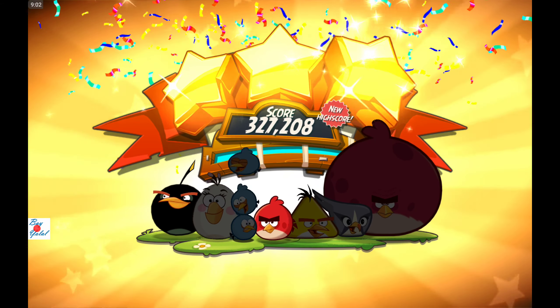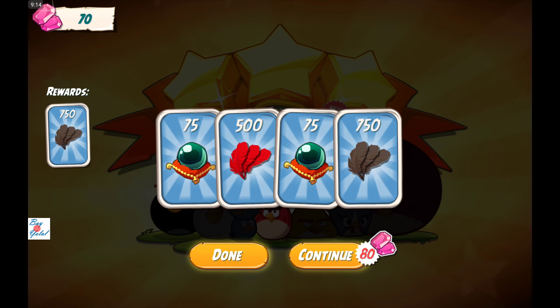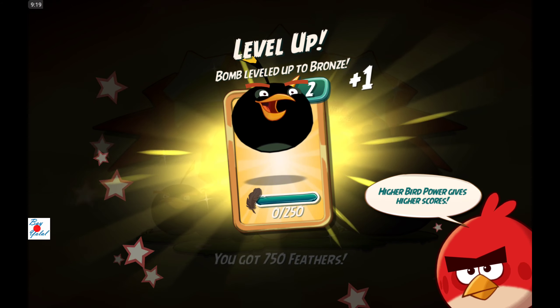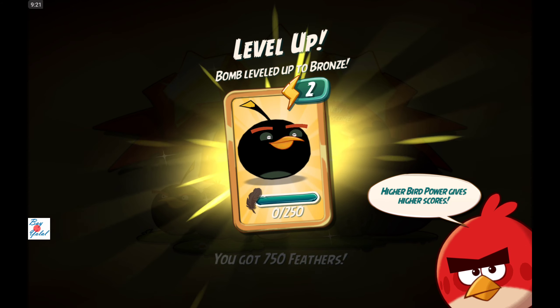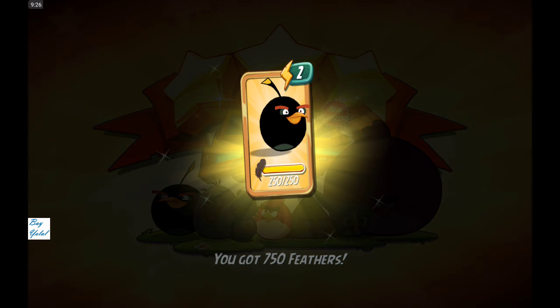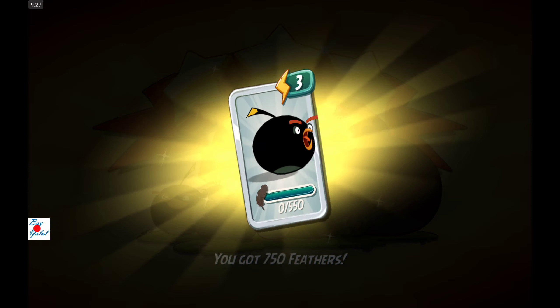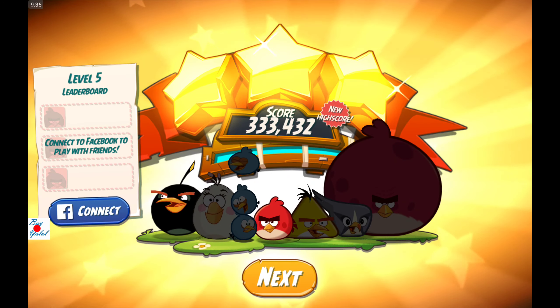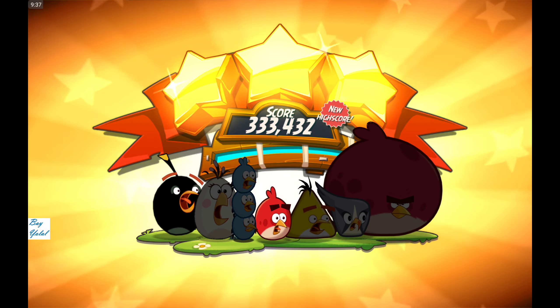Three stars and a chance available! Five cards — let's reveal how many cards we found: it's five, plus some feathers. You got 750 feathers. Bomb leveled up to Bronzy level two — higher bird power gives higher score. Very nice! Almost level four but not enough. Just next — oh, next boss!